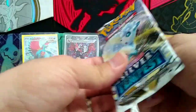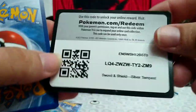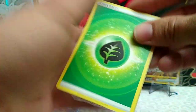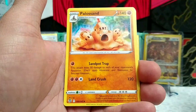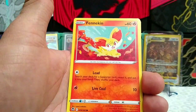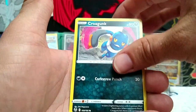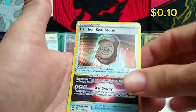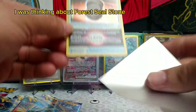Let's hope Alolan Vulpix number two can solve this issue. We have Grass Energy, Ferrothorn, Leafy Camo Poncho, Palosand, Bivax, Fennekin, Spinarak, Beldum, ProGunk, Reverse Rare Palosand, and an Earthen Seal Stone - that's pretty good!